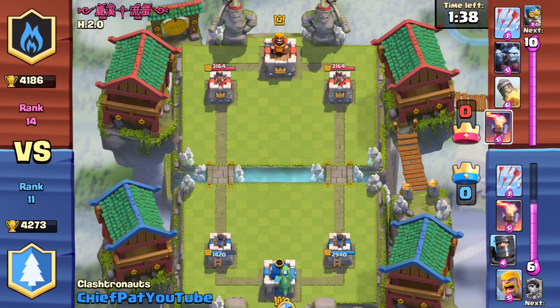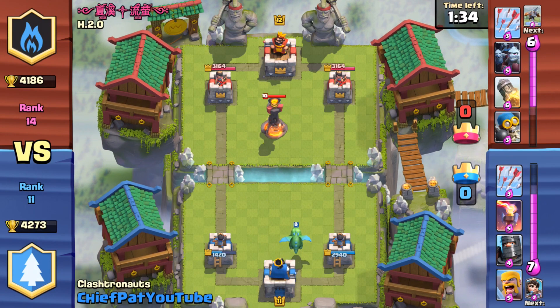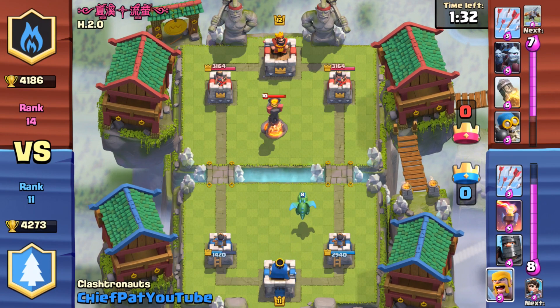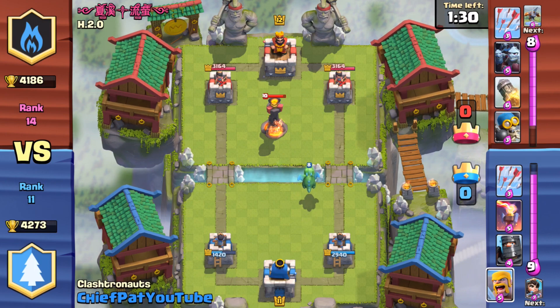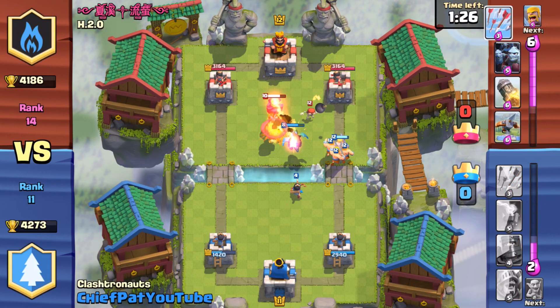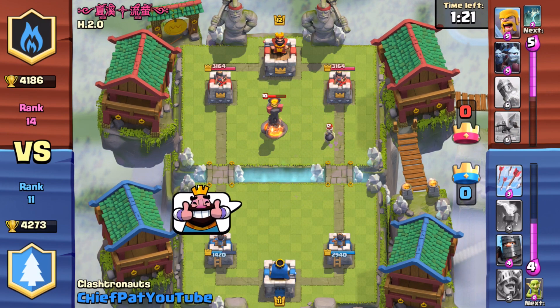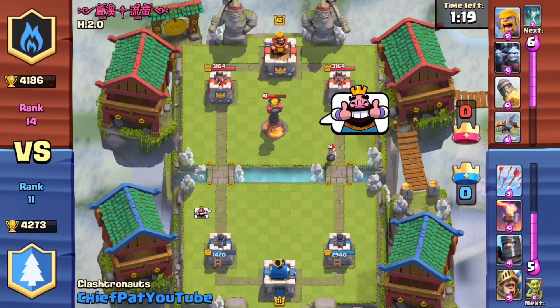He's wasting a lot of his elixir — he's been sitting at 10 elixir for a while. I'm going to play a dragon in the back. He plays yet another Inferno Tower, and I really don't have a great push to go along with this dragon. I decided to drop Barbarians, but they were a second too late, which means my dragon's going to die first from that Inferno Tower. Arrows are going to kill my princess, and yet again he is going to be able to take out most of my troops.